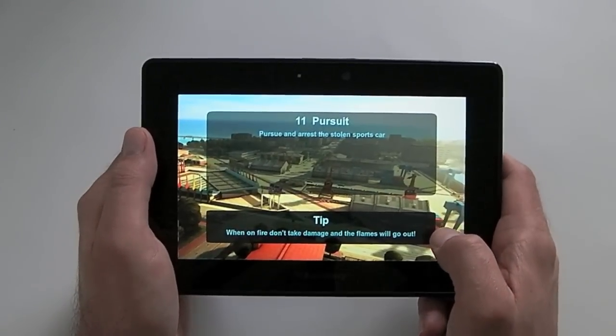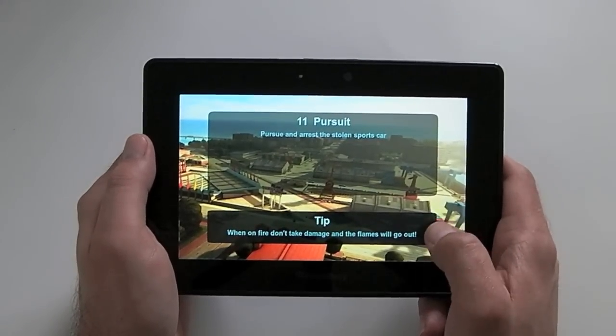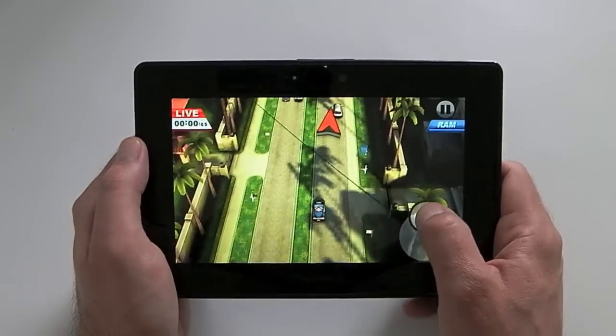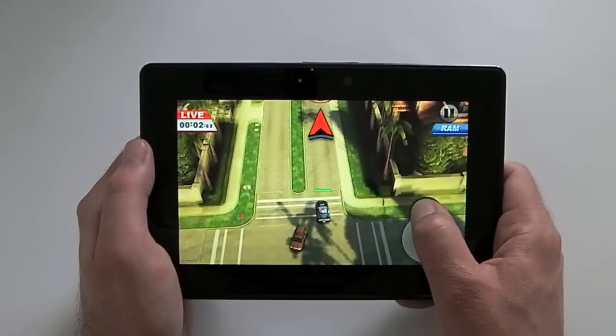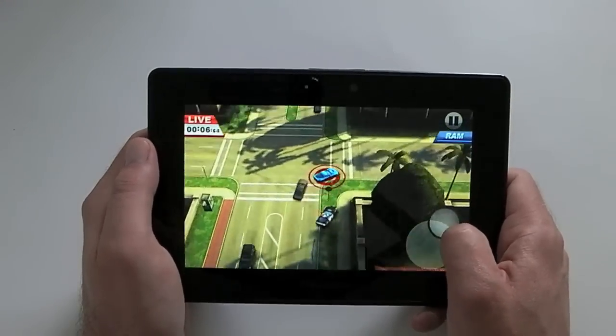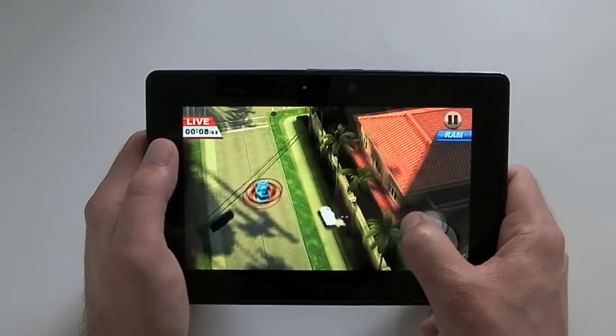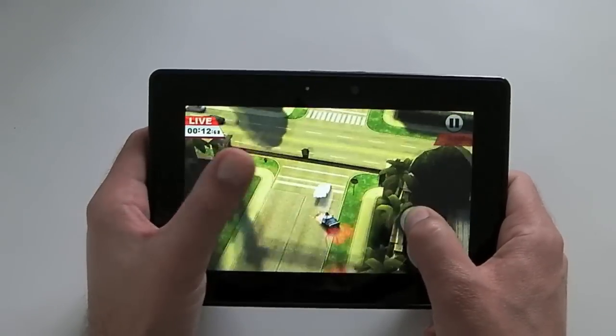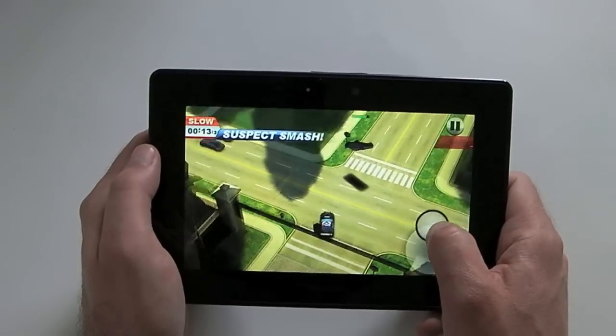One of the other features is that as well as just driving into the bad guy to damage him, you can actually ram him using the ramming feature. Up at the top right-hand side of the screen you'll see it says 'Ram' in blue. To ram the car we basically touch the other side of the screen to where we want to perform the smash.